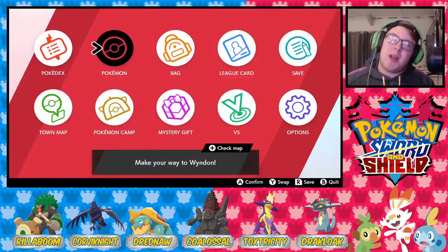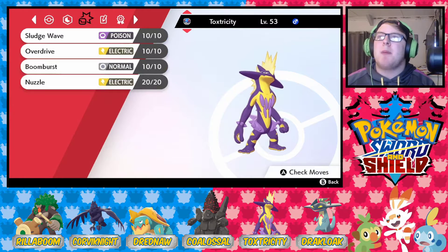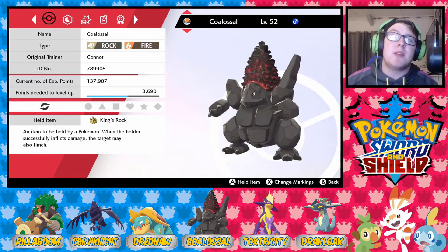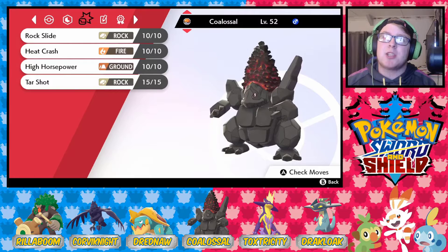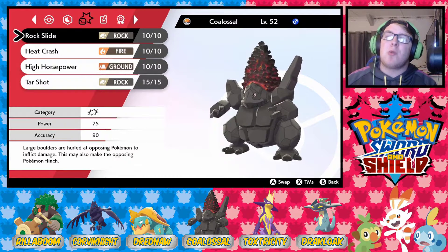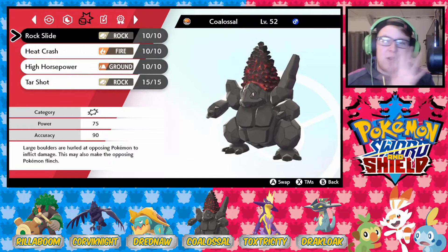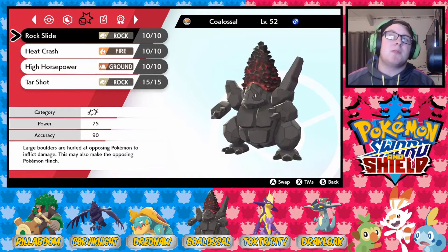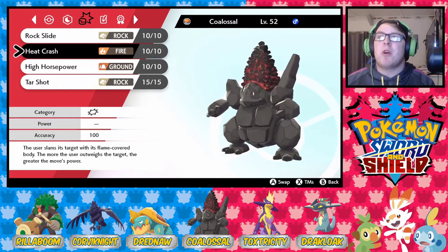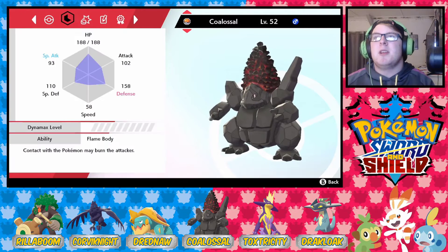Before we enter Wyndon, let's quickly do a team recap. First up we've got Toxtricity level 53, holding the Amulet Coin with Plus as its ability, with Sludge Wave, Overdrive, Boom Burst, and Nuzzle — one of our hasty duo. Next up we've got Coalossal, level 52, holding the King's Rock with Flame Body, with Rock Slide, Heat Crash, High Horsepower, and Stone Edge. Last episode I said he needs a new physical Rock-type move, so I looked up where to get Rock Slide and found the TM back on Route 9. I also want to replace Heat Crash with Fire Punch in this next city.